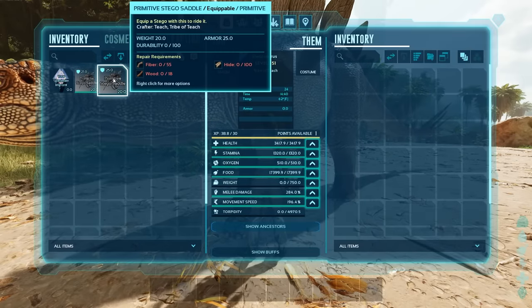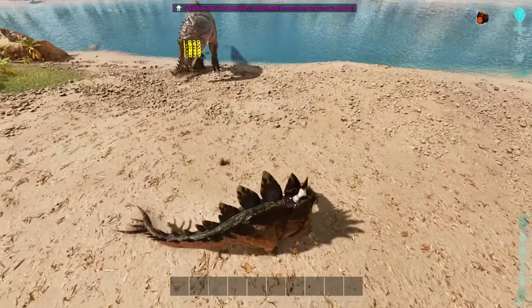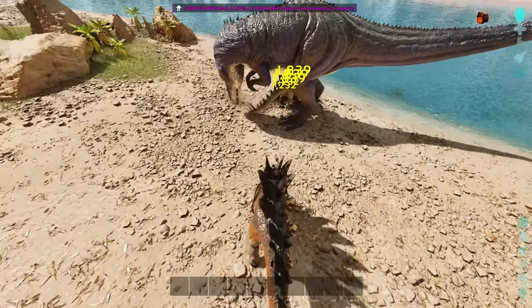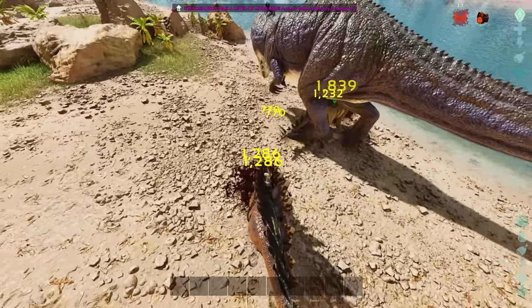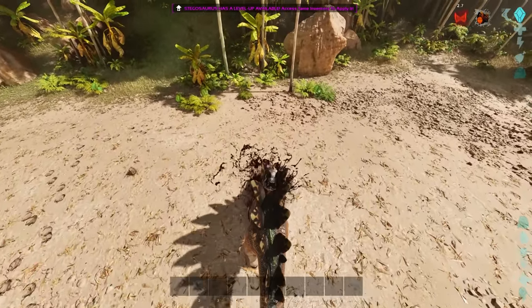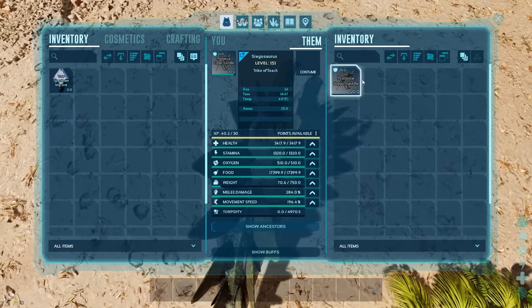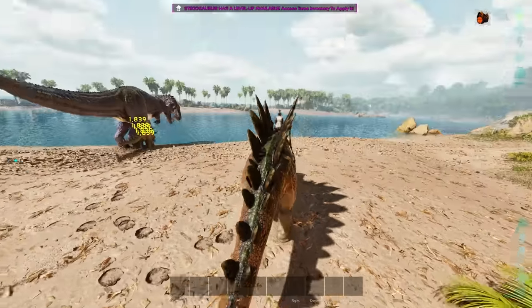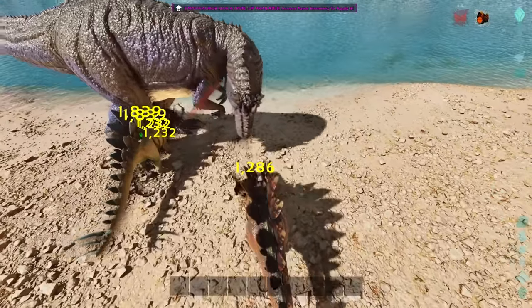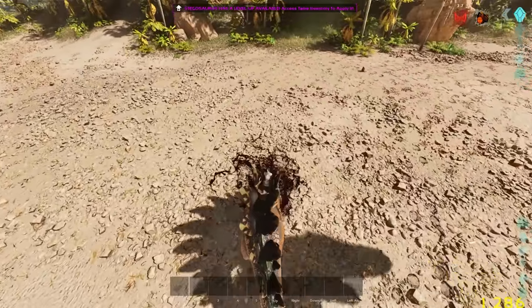We've got a stego saddle with zero durability here and another one here. I'm going to go ahead and put the zero durability saddle on him, then ride towards this wild level thousand Giganotosaurus. You can see 1,286 damage is being done by this giga — there's 770 as well. That was the damage taken with a zero durability saddle with 20 armor. Now I'm going to put on the higher durability saddle — 92 durability — and show you the damage. Big shocker: 1,286. That's the exact same damage as the saddle with zero durability.